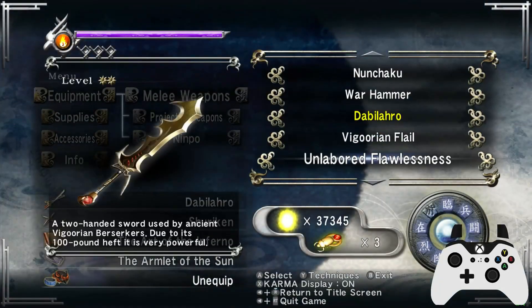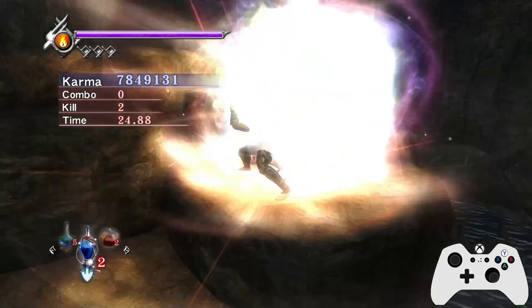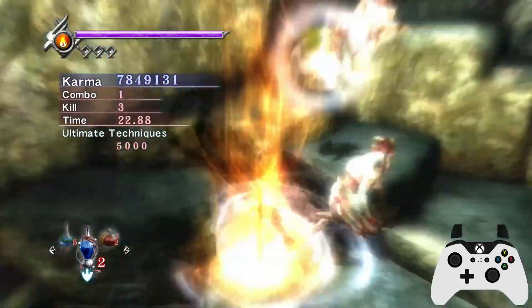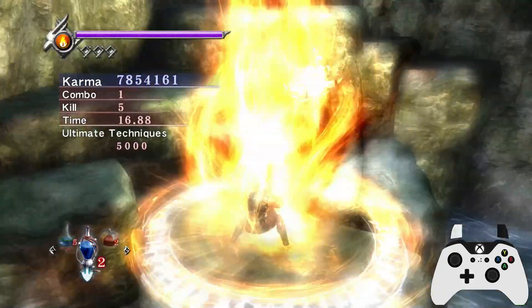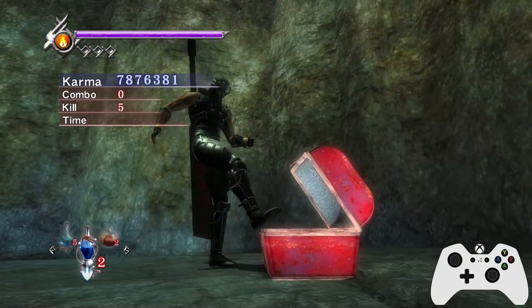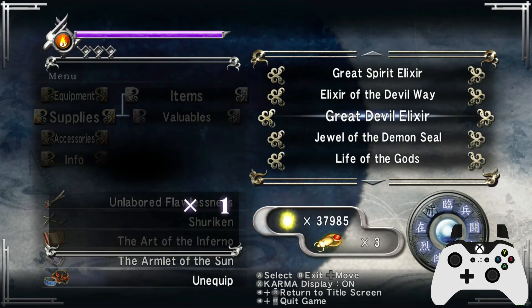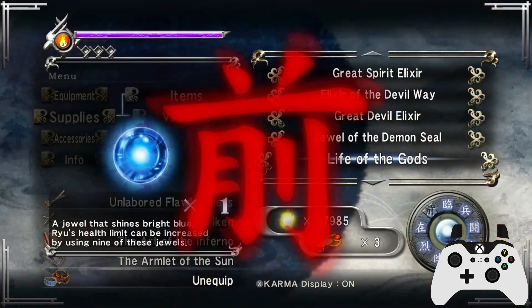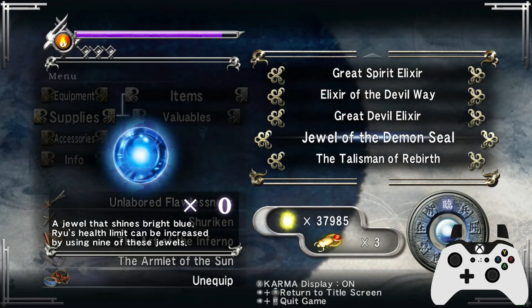That's something I have actually seen people do — they will burn three or four regular elixirs instead of using a Great on the higher difficulties, because the enemies hit a lot harder, so you need to heal for more health. But as I said, because there's so many free Great Spirit Elixirs on Very Hard and Master Ninja, you're better off just using those and saving the little ones — because the little ones are 2,000 apiece at Muramasa. If you're buying five of them twice per chapter, that's a lot of money. It's a lot of essence you're burning through and you don't need to.